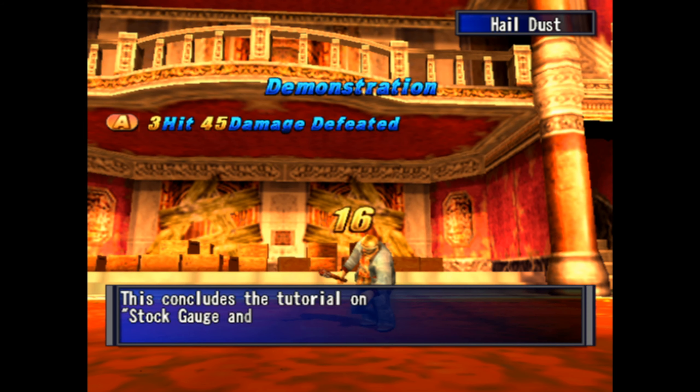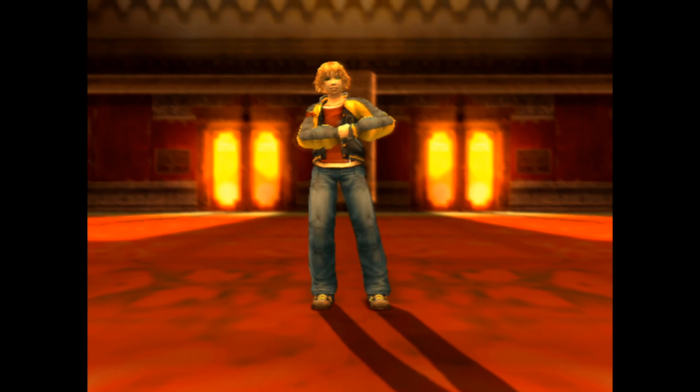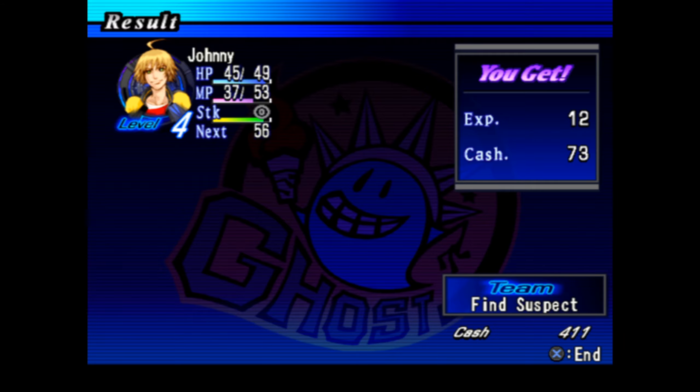The tutorial warns that using Double means it takes longer until your next turn, which must be kept in mind. The narrator adds another consideration: if you run out of sanity points, that's a serious issue. The Stock Gauge and Double tutorial concludes. The narrator jokes 'Don't mess with New Yorkers' twice after winning.